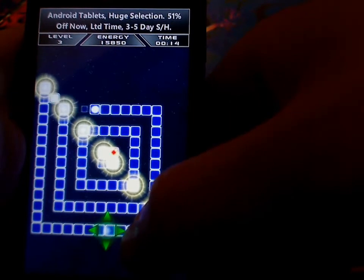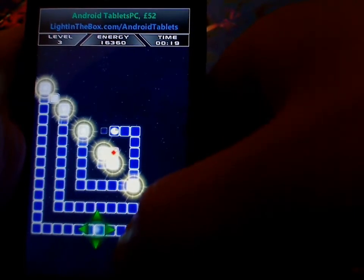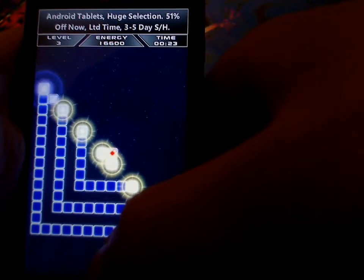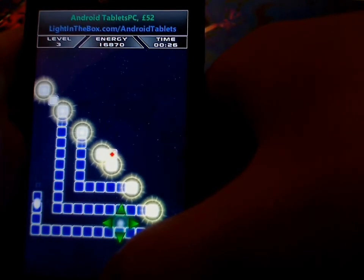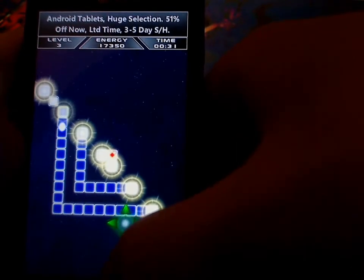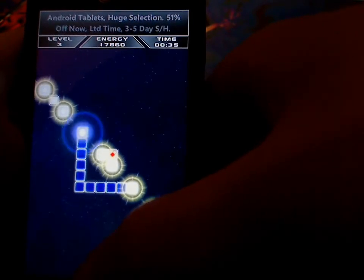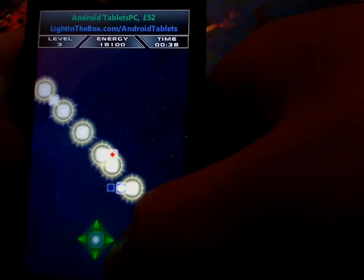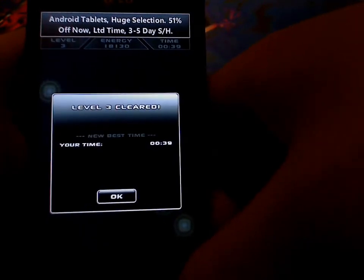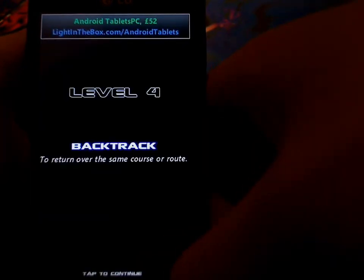These big glowing squares are teleporters. You don't know where they're going to teleport you until you pass over them — in this case it's fairly obvious. The only thing to be careful of is to make sure you clear that middle section and don't accidentally end up going straight to the teleporter, straight over the exit, and then having to pass back through a teleporter, which would cause you to lose.